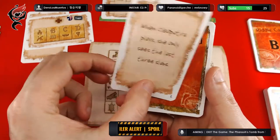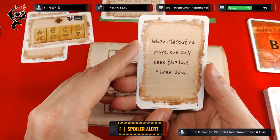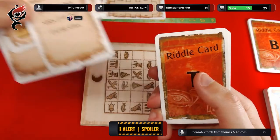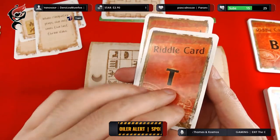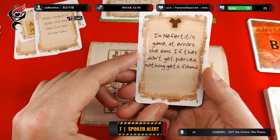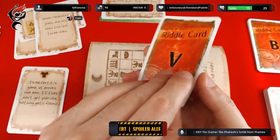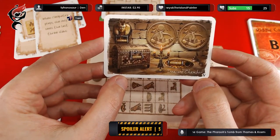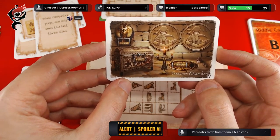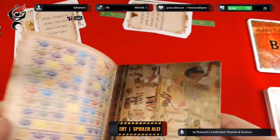All right, here we go — card L. When Cleopatra plays, she only sees the last three slabs. This is the card we needed. We can now do this one, but we'll come back to that in a second. In Nefertiti's game, at errors she aims — if they don't get pierced, nothing gets found. It's very cryptic. This is the treasure chamber — I'll let you guys scrutinise the chamber for a moment.